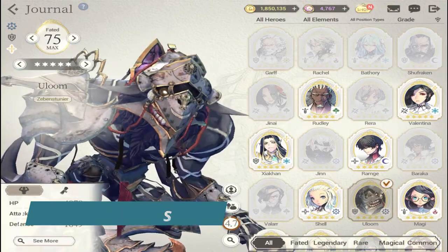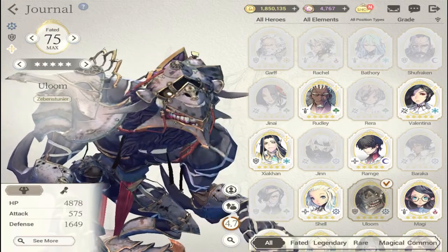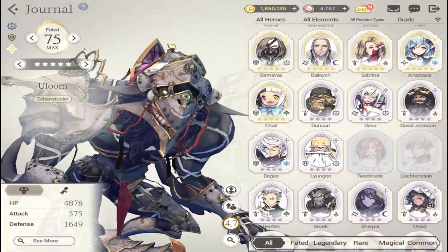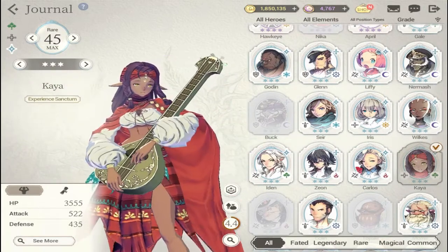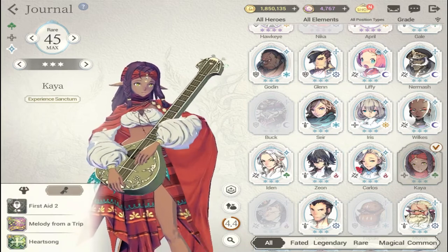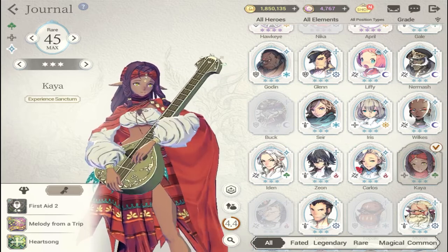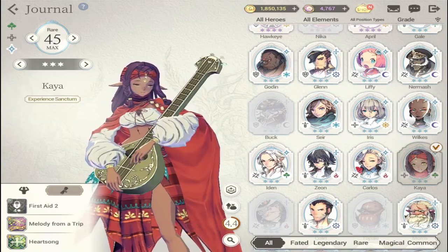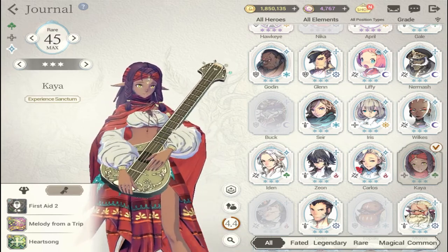I never suggested a healer for the re-roll because you'll be getting a lot of healers in this game — particularly a good one at the rare rarity, which is Kaya. What's unique about Kaya is she has two heal skills — S1 and S2 — so you can fully unleash her potential, making her very good across multiple content areas like PvP tag and the dragon stage.